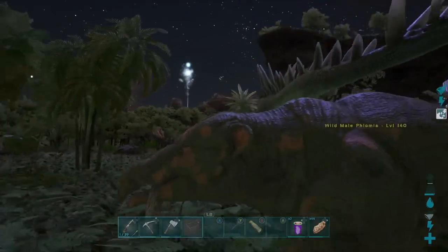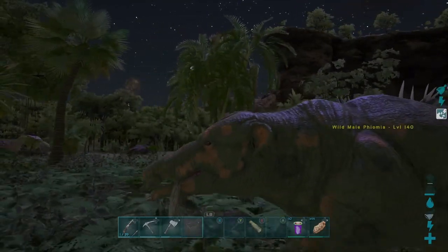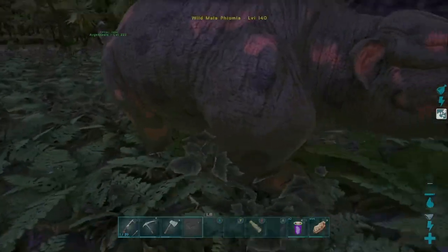Phyomias drop raw meat and hide when killed and harvested. Phyomias can be bola'd, meaning that the bola is by far one of the best methods to tame this creature.